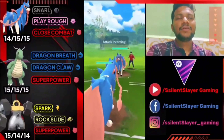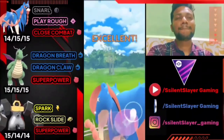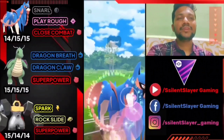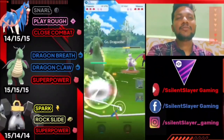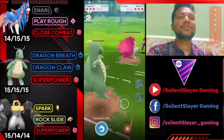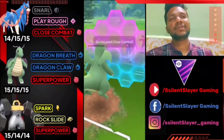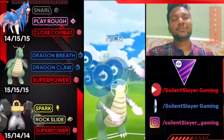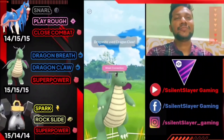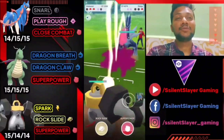Zacian versus Zacian — totally average start. Opponent has Play Rough and we also use Play Rough. Opponent doesn't use their shield and we have a higher CP. Opponent switches to Mewtwo — we use Play Rough, taking about 50% of its health. Opponent brings Dragonite with Psystrike doing big damage. We bring Zacian back in — opponent has two Dragon Claws ready, delivering back-to-back to bait the shield. Opponent uses Close Combat to lower defense. We get another Dragon Claw ready and opponent lets it go. Opponent's third Pokémon is Dialga.